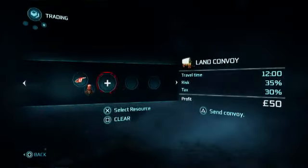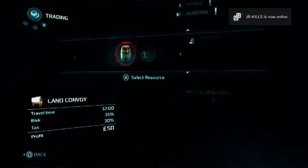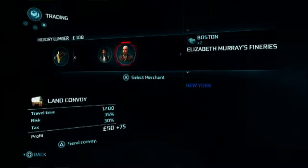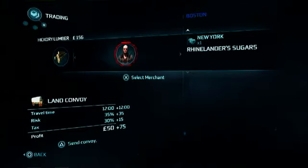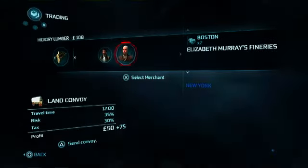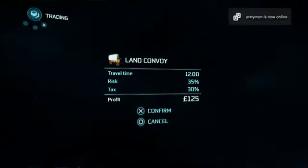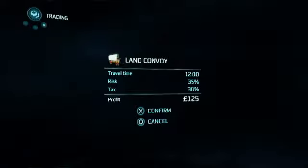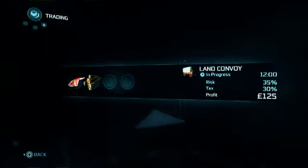Then you pick the person you want to haul it. Let's say I'm going to add something else to it — just add anything to it. Pick the other person and you're going to set the convoy up to go out. Now there is a risk that somebody could take your merchandise and lose it — it's pretty low risk, see it's 35% right now. Then you're just going to press send convoy and you do make a profit on this. I just made 125 profit right there. It will be back in 12 minutes and I'll make that profit.